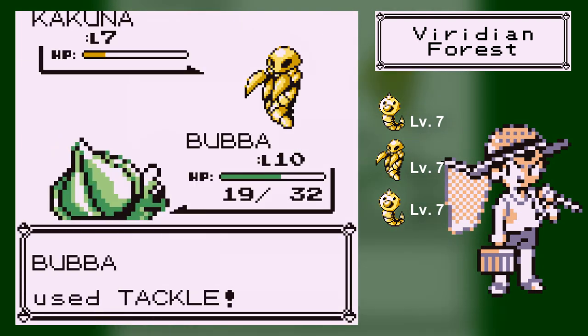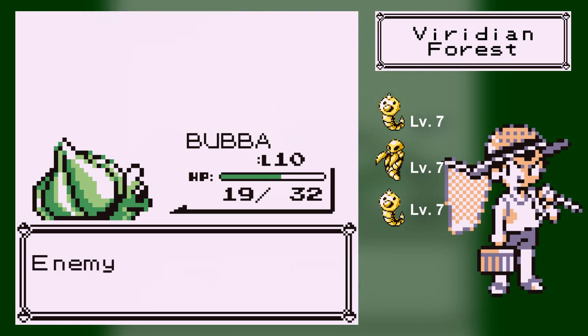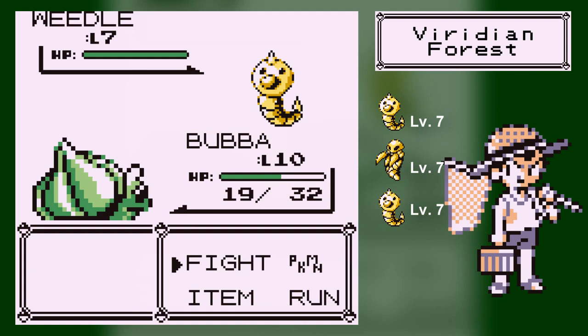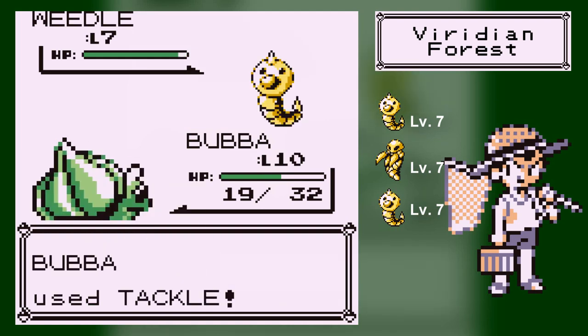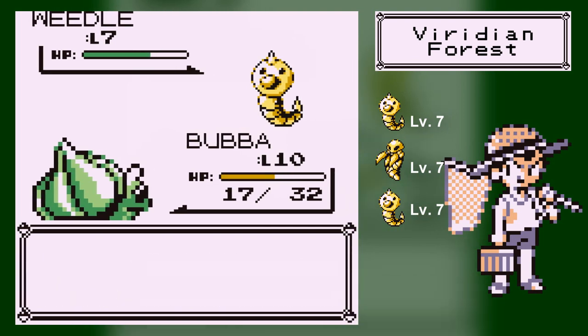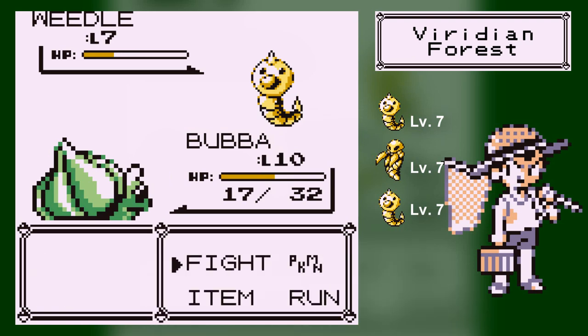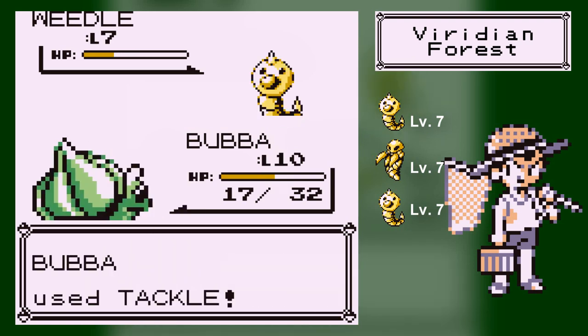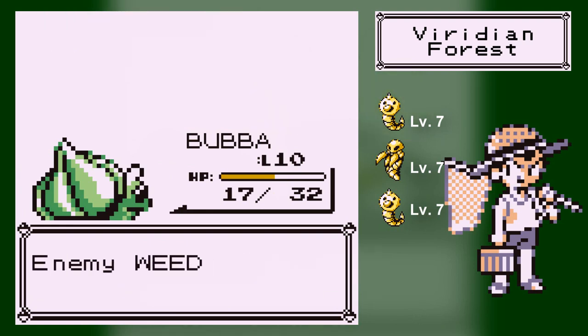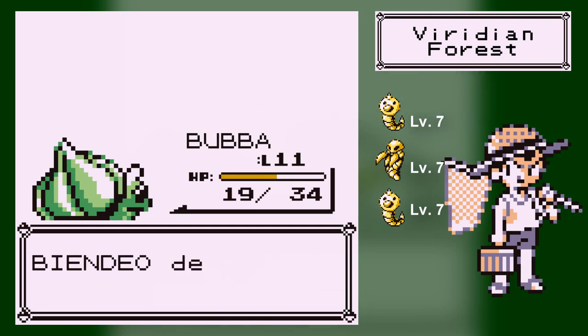Fighting Kakuna and Metapod is just Harden over and over — everyone jokes about Metapod more. Battles right now pretty much come down to Tackle, Tackle, Tackle, because Bulbasaur only really knows Tackle for a long time. Which is why I recommend catching another Pokemon as well. We're now level 11, which is pretty high up.